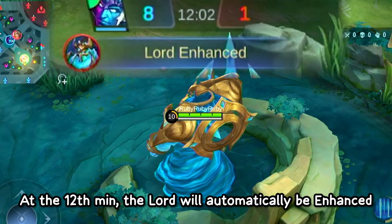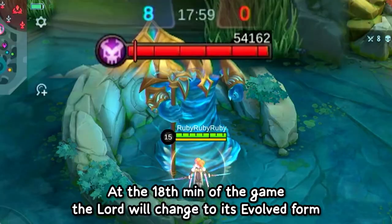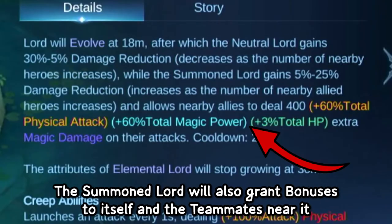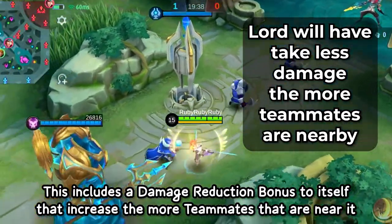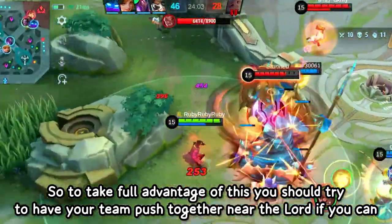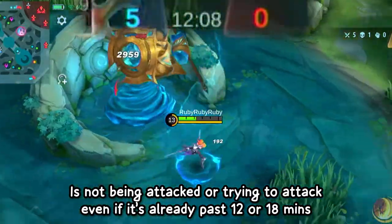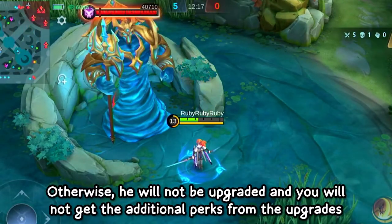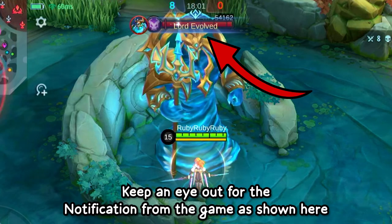At the 12th minute, the lord will automatically be enhanced, granting the summoned lord a charge ability which deals 50% damage to the first turret it encounters. At the 18th minute, the lord will change to its evolved form, gaining the charge ability plus bonuses to itself and nearby teammates — including damage reduction that increases with more teammates nearby, and a damage bonus to all nearby teammates, so try to have your team push together near the lord. Note that the enhance and evolve mechanics only trigger if the neutral lord is not being attacked or attacking; you must return it to its resting position to receive the upgrade notification. To confirm the lord is upgraded, keep an eye out for the in-game notification.